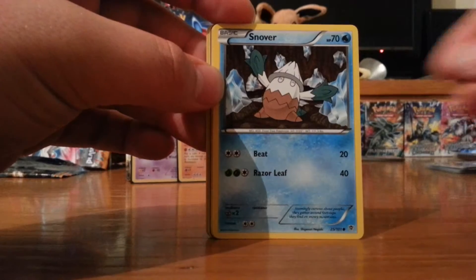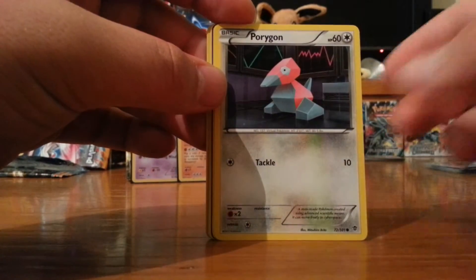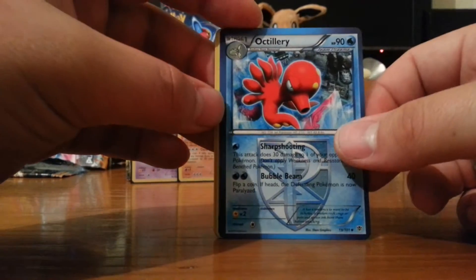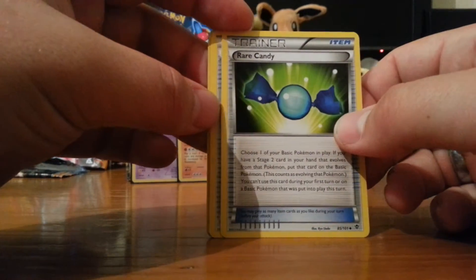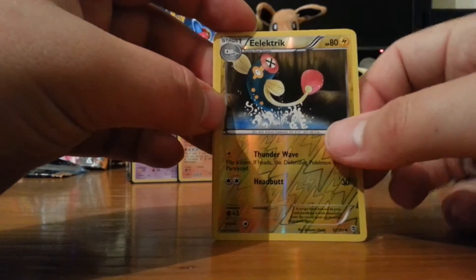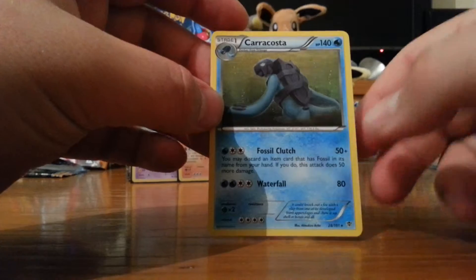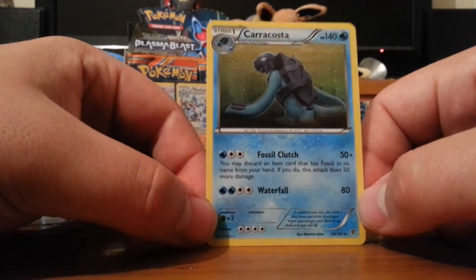Snorunt. Snover. Lapras. Porygon. Sawk - I do like his artwork, it's cool. Octillery - genuinely looks like an angry octopus. My second Rare Candy. Energy Retrieval. Reverse Electrike - now I have Tynamo and Electrike reversed. And we have an Escavalier! We've got the full Karrablast and Escavalier set. We don't like to talk too much, like some other Pokemon collection channels who do their videos.